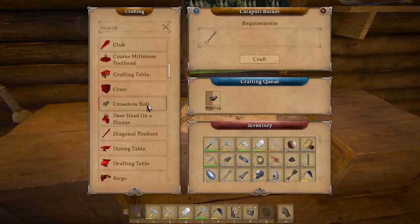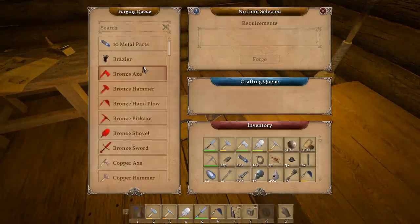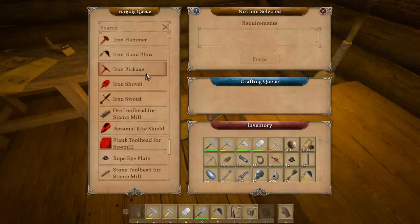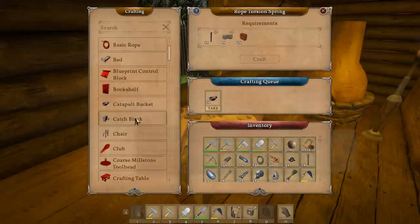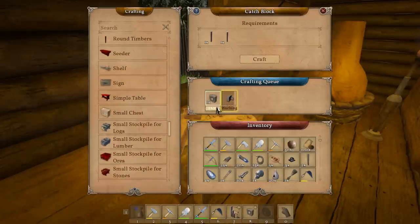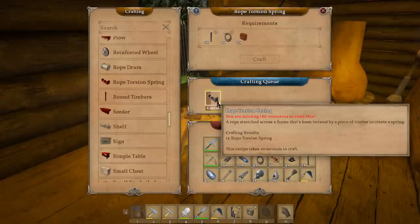I'm going to do the catapult bucket, and then the rope torsion spring - I've got to keep saying it or I'm going to forget it. It's in here. You need two catch blocks. QRS - alphabet. There we go. Rope stretched across the frame that's been twisted by a piece of timber to create a spring. I was thinking it was going to be a metallic spring - I wasn't thinking about it like a rope spring.